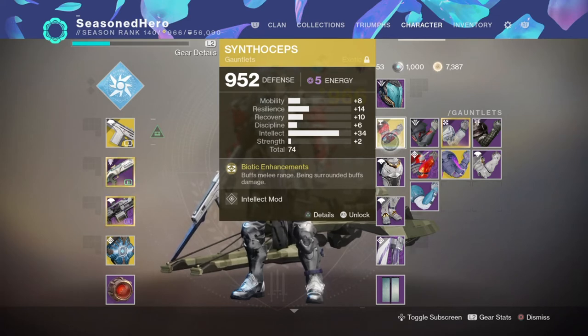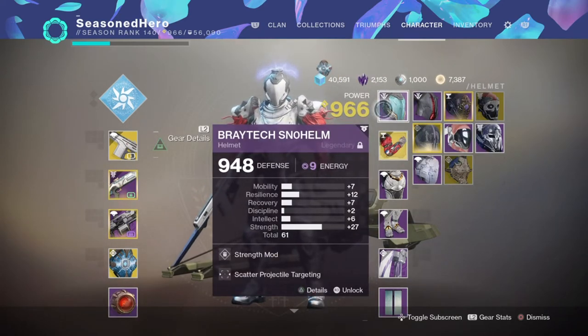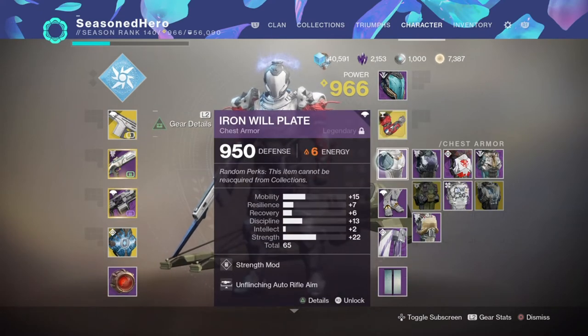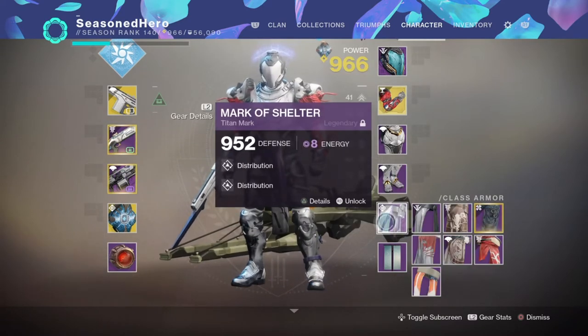All of the other armour are more or less what you have for covering your stats and fitting in the appropriate mods, so don't worry if you don't have the same things as me. Overall, the following mods attached to my gear are as shown: Head — Strength and Scattered Projectile Mod; Arms — Intelligence Mod; Chest — Strength and Unclenching Auto Rifle Mod; Legs — Recovery Mod; Titan Mark — Distribution x2 Mod.